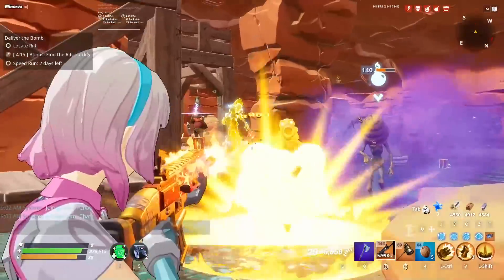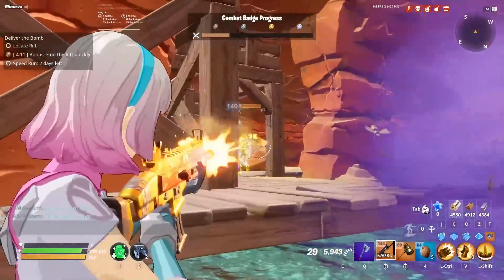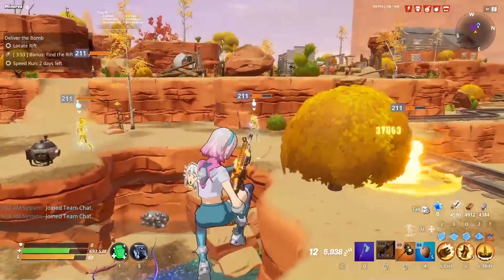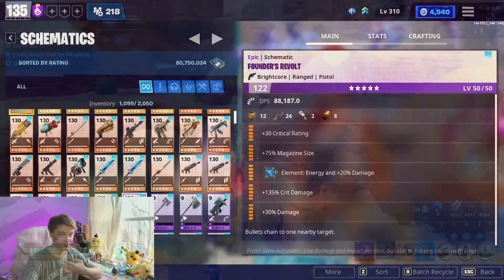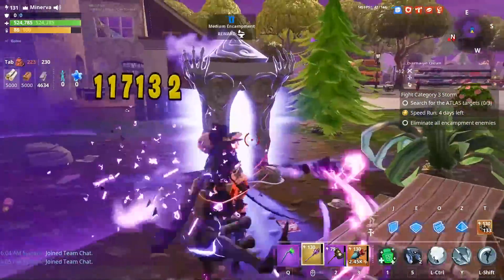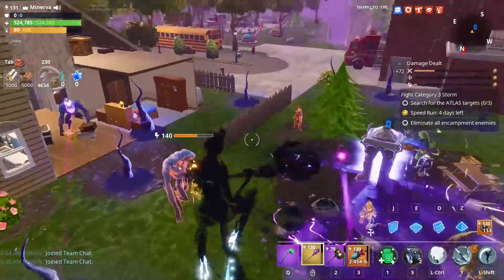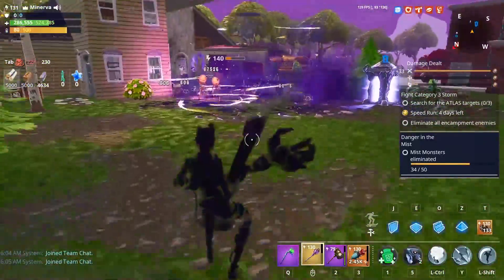Let's start with the Founders' ones. Obviously the Nocturno — stacking that damage and then reloading or eliminating the enemy to get that crowd-clearing is super powerful. If that was available on every high-fire weapon in the game, I'm not really sure there would be any other choices for 6 perks. That and Bullet Chain — Bullet Chain might be my personal preferred, but both are very strong. The Storm King's Fury — just hitting an enemy and charging up meteors is really, really cool. I wish it wasn't just locked to the Fury, because I don't actually run it that much.